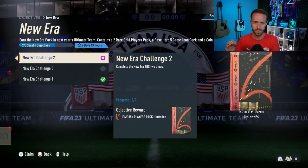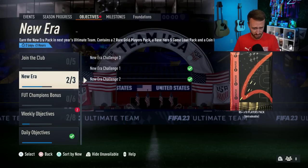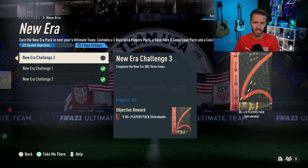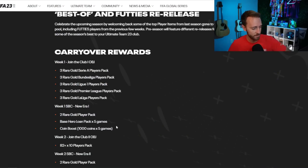I want to talk about some of the FC 24 stuff you can do. I think both of them are worth it. The new era — all you have to do is turn in those bronzes. That's an easy dub. At the end of it you get a two rare gold players pack, a base hero on loan, and a coin boost — all rewards are untradeable except for the coins obviously. A thousand coins times five games — you're turning in 33 bronzes in FIFA 23 that you have a club full of anyway for 5,000 coins at the start of FC 24. That's a dub. And a two rare gold players pack — no gameplay required. That's a W in my book.